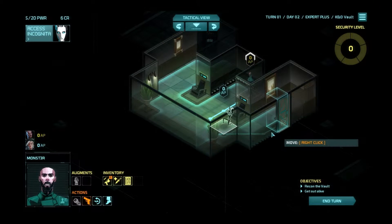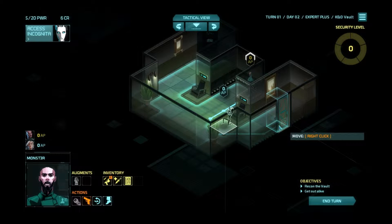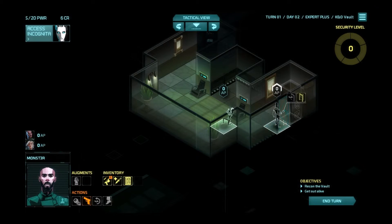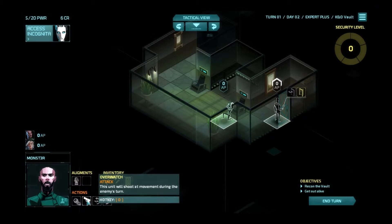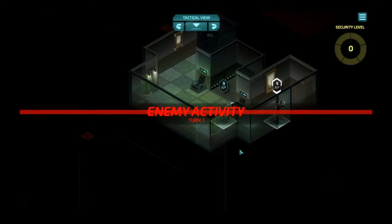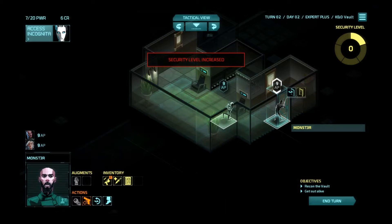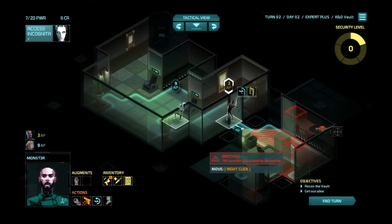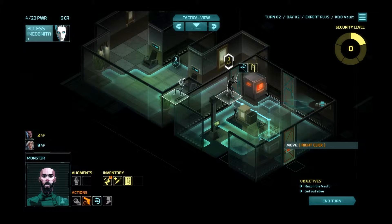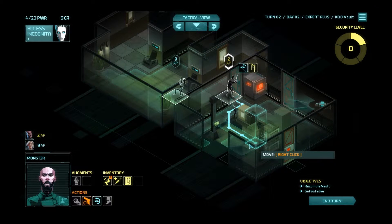We've only got the one door. We should have really taken Monster first so he was sitting here. We'll remember that next time — we'll have to just go on overwatch, which isn't a great idea, but let's just do it anyway. We know there's a good guard patrol there and we have a camera — that's awesome. Let's take that down, and there's a safe too. That guard patrol comes through here and I think he either stops here or here.